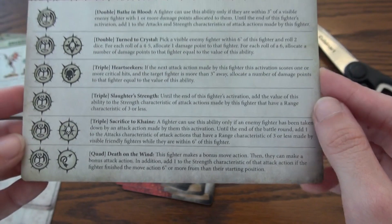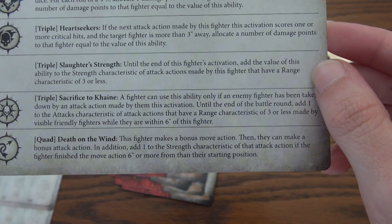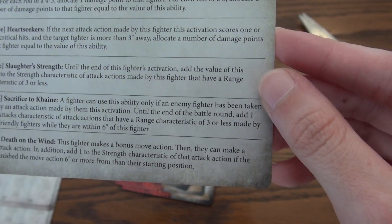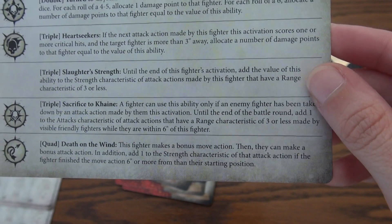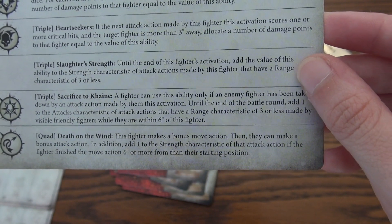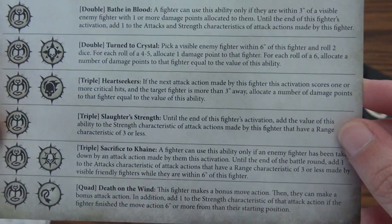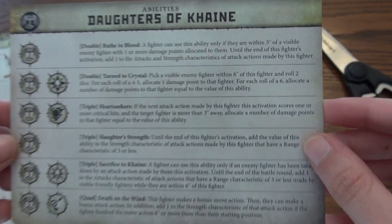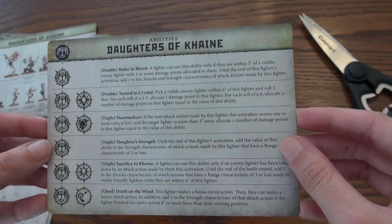We've got to check out their quad: Death on the Wind. This fighter makes a bonus move action, then they can make a bonus attack action. In addition, add one to the strength characteristic of that attack action if the fighter finishes the move action six inches or more away from their starting position. That is going to be very exciting.